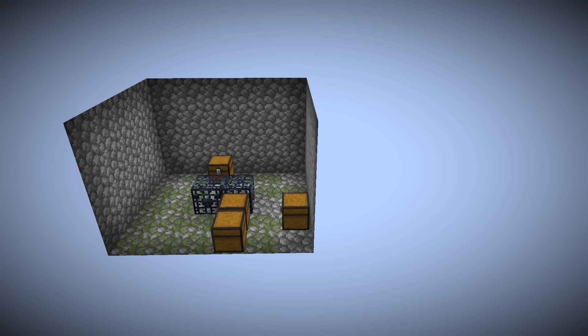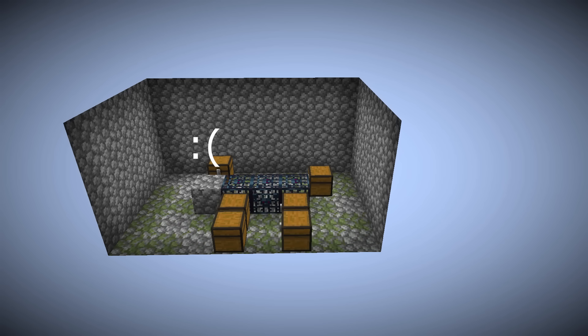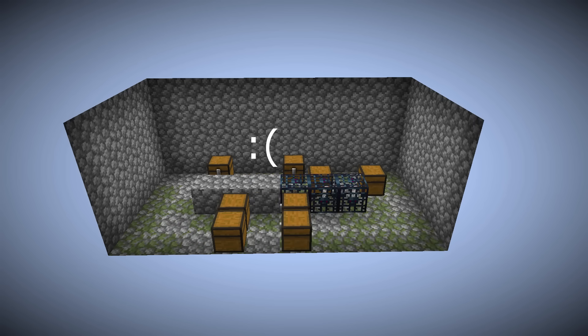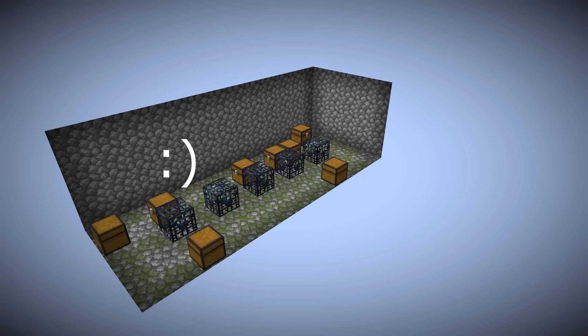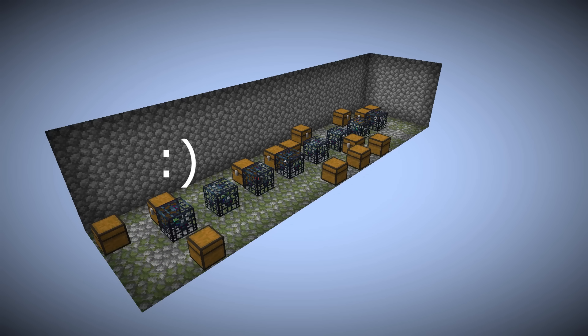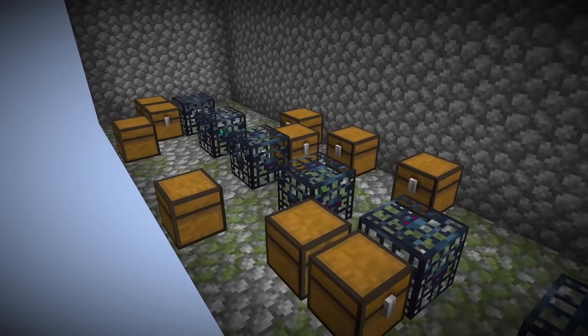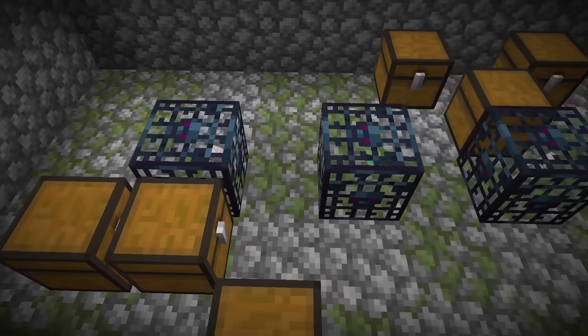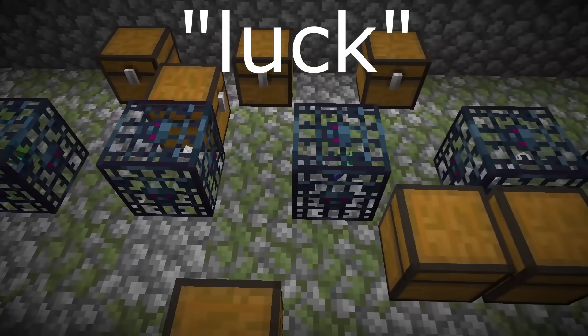If we want the spawners to be packed close together, we have to be careful. Placed spawners can get replaced with another dungeon's cobblestone. Fortunately, if there are one-block gaps between consecutive spawners, the issue disappears. So in theory, to get a chain of perfectly aligned dungeons, all we need is one small dungeon generated successfully and a lot of chunk seed luck to get the remaining ones.